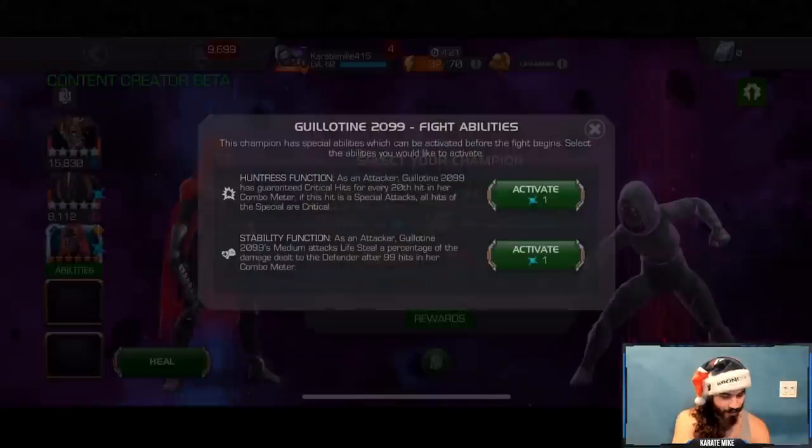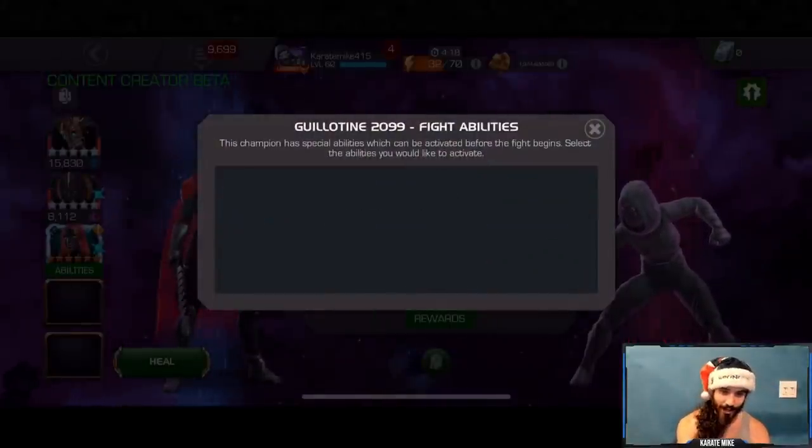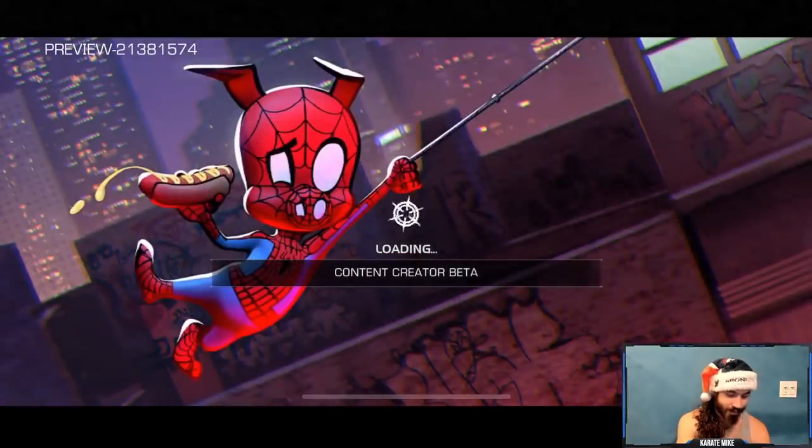We've got Guillotine built up now and we're going for the life steal because I do like having 100% health going into tougher fights.